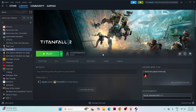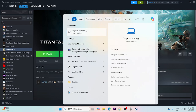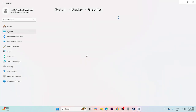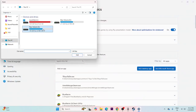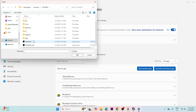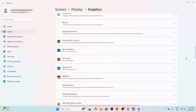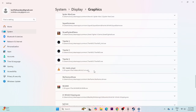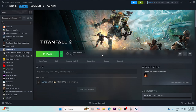If there's still an issue, run the game on the dedicated graphics card. Search for Graphics Settings, click on it, then click Add Desktop App. Navigate to local disk E, Steam library, Steam apps, Common, then Titanfall 2, and add the executable. Once added, scroll down to find it, select it, click Options, change it to High Performance, and click Save. Then try launching the game.